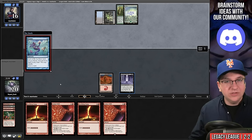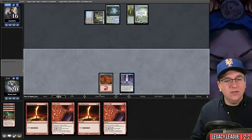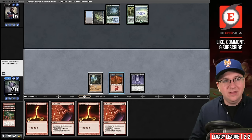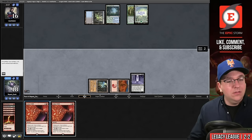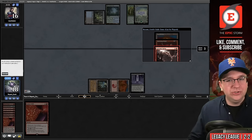Sandstone Needle lets you tap twice, which matters for Seething Song, Jeska's Will, Birgi, and Galvanic Relay. That additional mana matters so much — that's why I like Sandstone Needles over City of Traitors. We draw a land. We could go Seething Song into Seething Song into Jeska's Will floating five. They also have Foster Storm in their sideboard. We exile the top three: Burning Wish, Galvanic Relay. I'll just take the Relay.